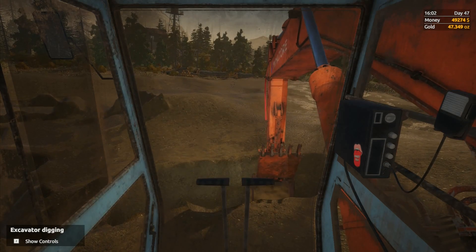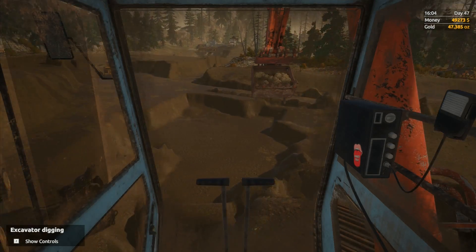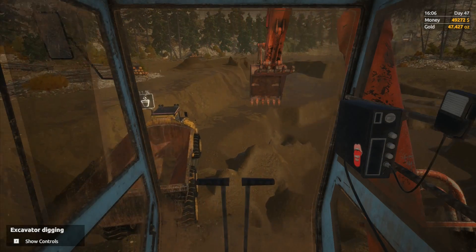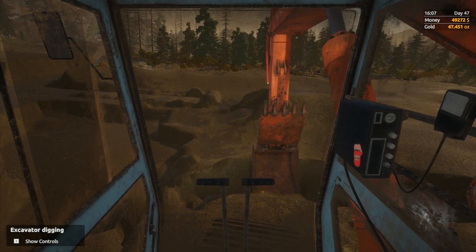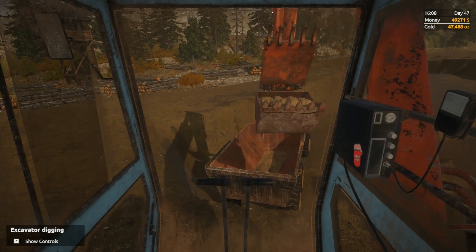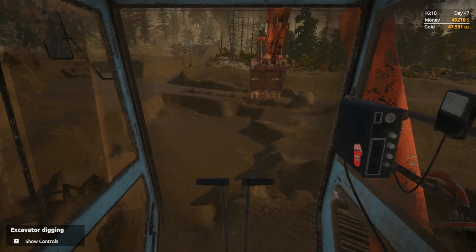If we can get six loads done, tomorrow we'll be able to have a really good session of clearing everything out. We'll have two lots of mats to wash out, three buckets of washings from the mats, and eight buckets altogether of material from the bottom of the duplex jig. There's quite a lot of material going through the jig, so it'll be interesting to see how much we end up with.